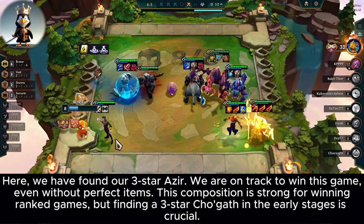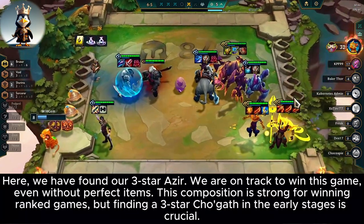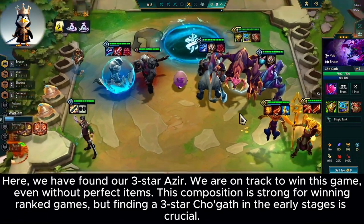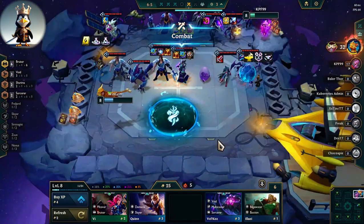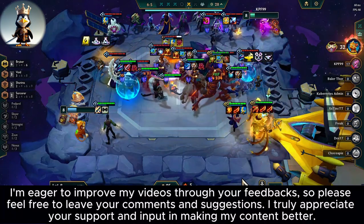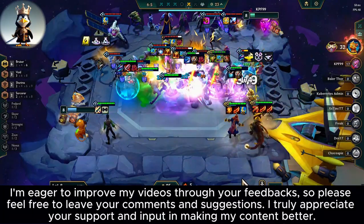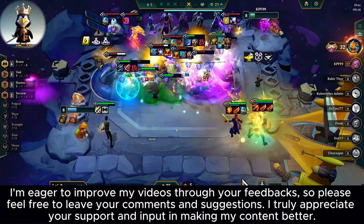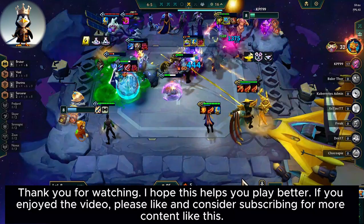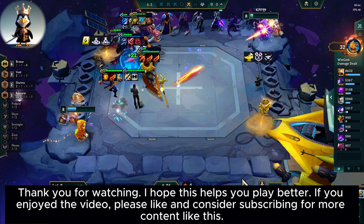Here we have found our 3-star. We are on track to win this game even without perfect items. This composition is strong for winning ranked games, but finding a 3-star Chugath in the early stages is crucial. I'm eager to improve my videos through your feedback, so please feel free to leave your comments and suggestions. I truly appreciate your support. Thank you for watching — I hope this helps you play better. If you enjoyed the video, please like and consider subscribing for more content like this.